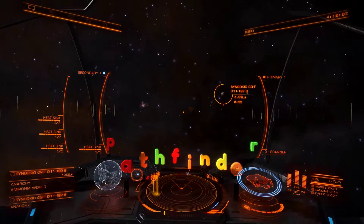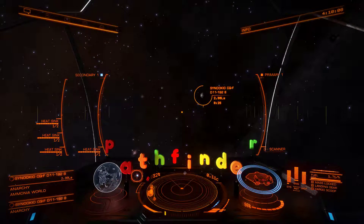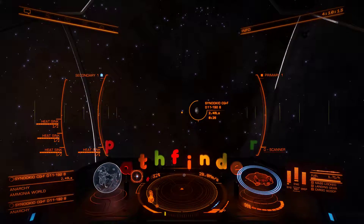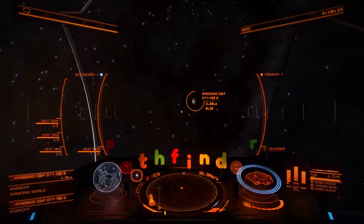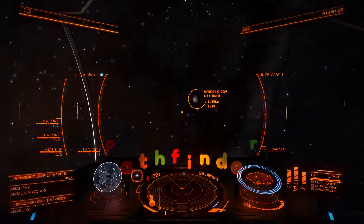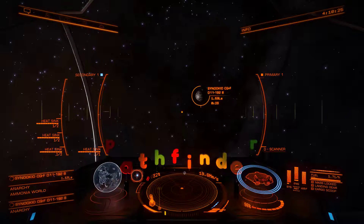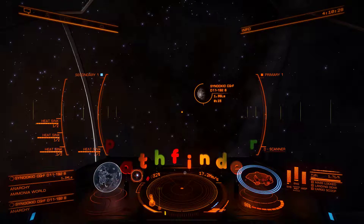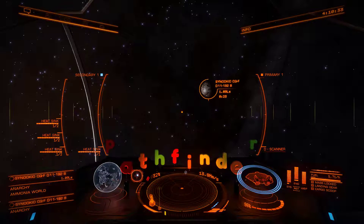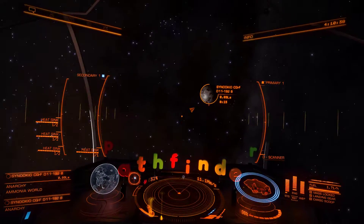Let's slow her down - not too much though. This is another one of those weird planets. I found one a while back with an atmospheric pressure of 12 million atmospheres. This one is really weird though - I've never seen a planet with life that didn't have an atmosphere. Not in this game - it doesn't work like that, not generally.